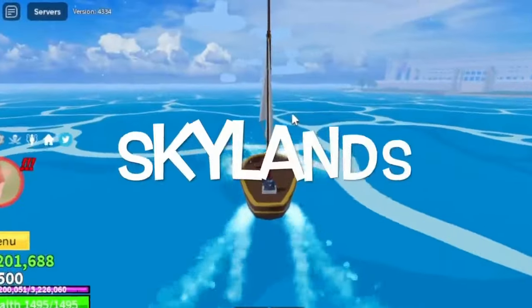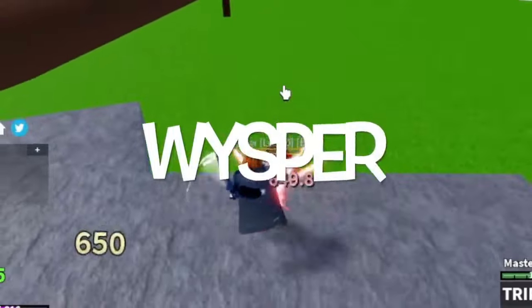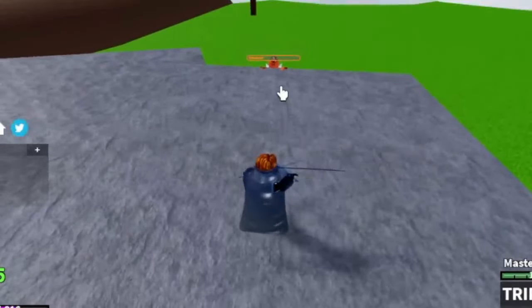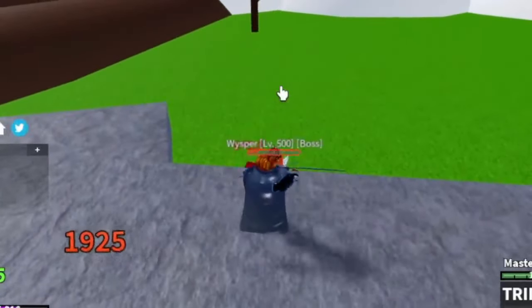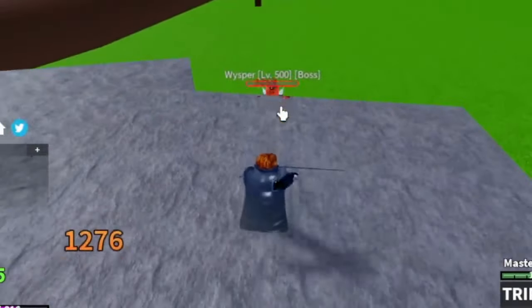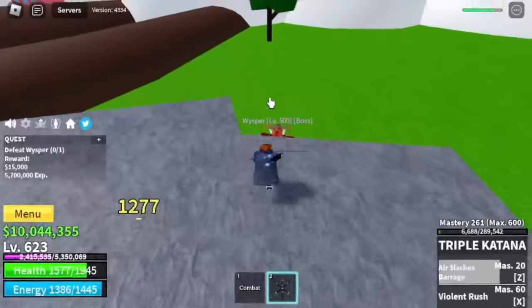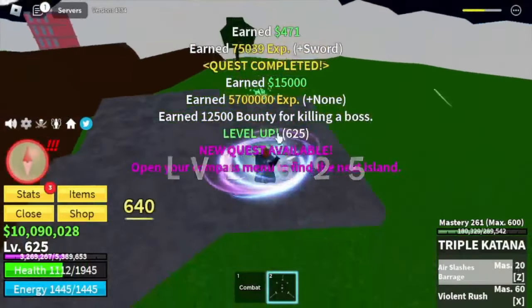Next island is the Skylands. Our target is another boss — the Whisper. Have you heard of the Stone Strat? By standing here and creating distance, you won't take damage. Every time after that attack, you can use your left clicks to damage him. After that, time it, create distance and go for it again. Just keep repeating that until you reach level 625.